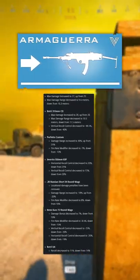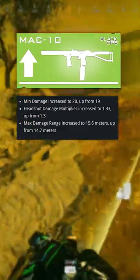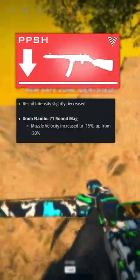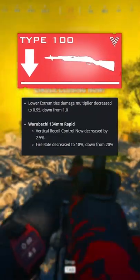Armagera damage and barrel changes, Blixen damage and barrel changes, MAC-10 slight damage increase, more Owen Gun nerfs, PPSH recoil increase, Sten damage buff, Type-100 damage and recoil nerfs, Welgun baby nerf. Share with the squad and follow for more.